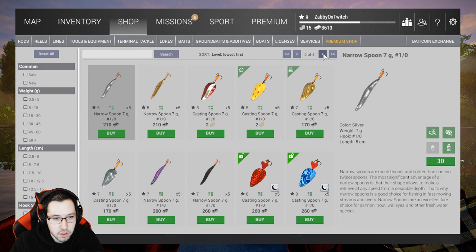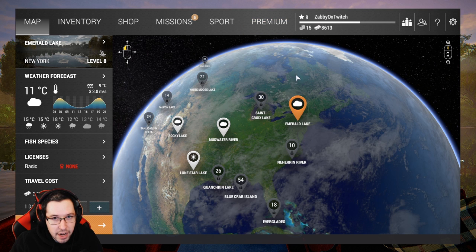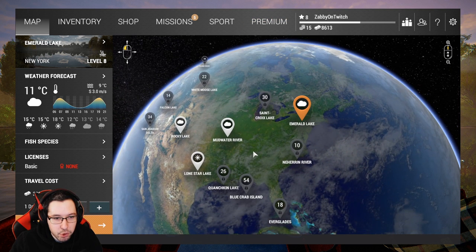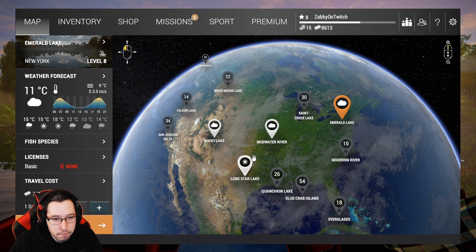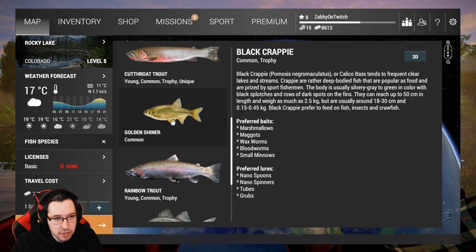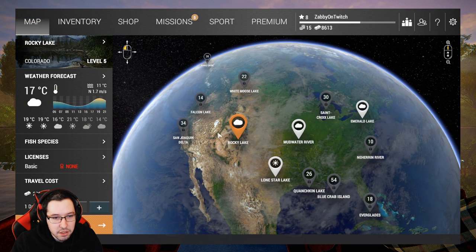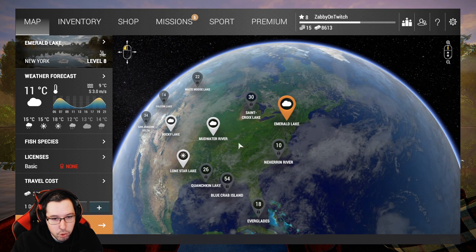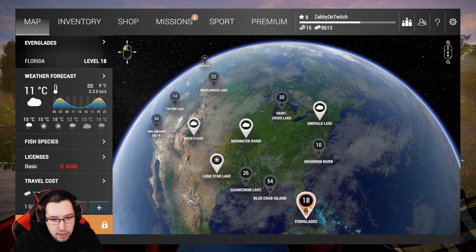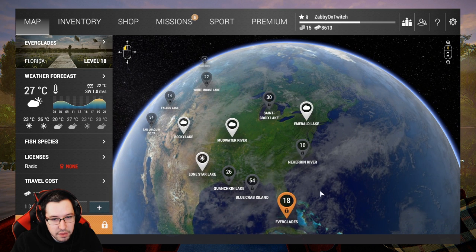This is the narrow spoon you're going to want to use at Emerald. I don't want to keep you guys waiting for the next few weeks, so I just wanted to let you know that if you want to make money and level up, and you can afford those bigger keep nets or you're higher level than I am currently, you want to get to Emerald and fill up your keep net every single day with walleye. The next video is going to be Rocky Lake — there's a lot of trout and stuff there, very easy to farm, and the trout are really fun. After Rocky Lake, it's going to be Emerald. And then I think I'm going to go up until the Everglades in this series — we're not going to do North Carolina, just going from Emerald to the Everglades.